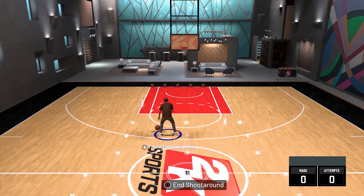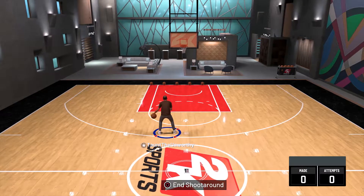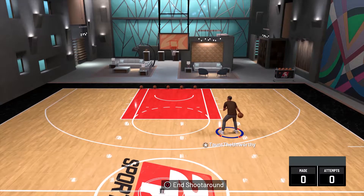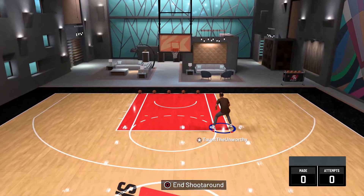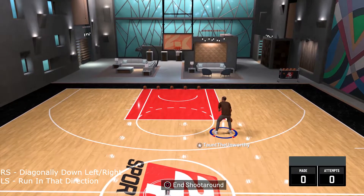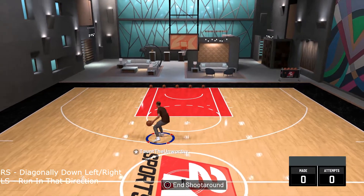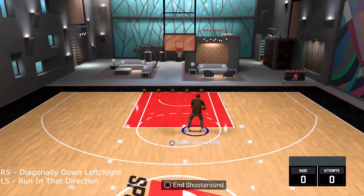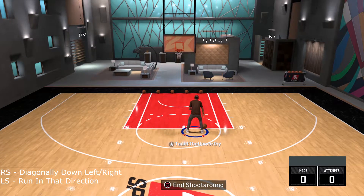Now the behind-the-back — the explosive behind-the-back from 2K20. They brought it back this year after taking it out last year. It's definitely not as good as it used to be, but still very effective. With the ball in your right hand, move the right stick diagonally down-left — bottom left — and run in that direction. Make sure you're hitting it at an angle. You can't just go straight right or you'll get the momentum move instead.